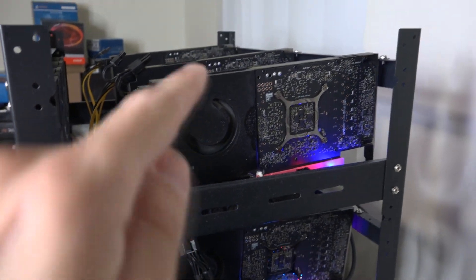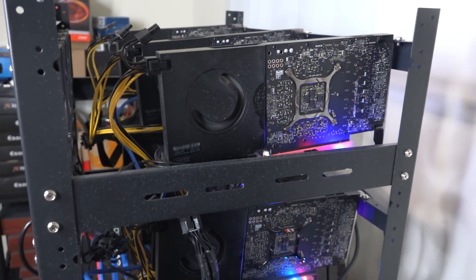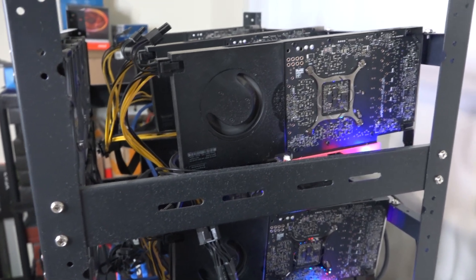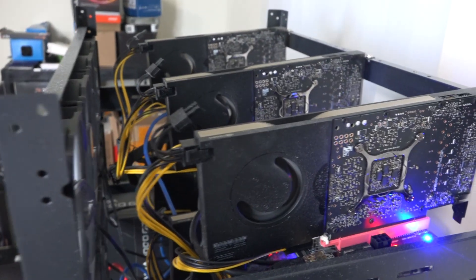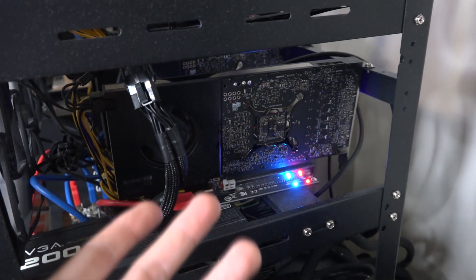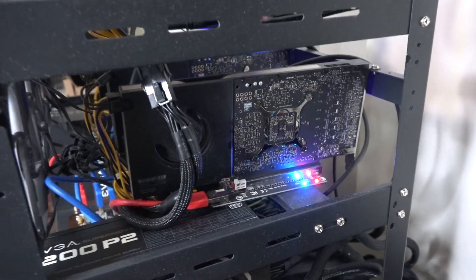Bottom line — should you buy these? In my opinion, if you can get them at MSRP or maybe plus $100 to $200, so around the $1,200 range, yeah go ahead and buy it. I bought these at under $1,100. I would really say go for the Alpha 2000s if you absolutely had a choice — at $670 to $700 just go with the Alpha 2000. But this is still a great card. Once it's paid off it's making way more than an Alpha 2000. In a perfect world you'd go for a 3070, but these aren't a bad pick in this current market.